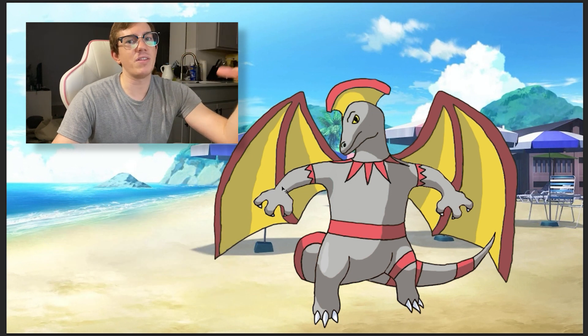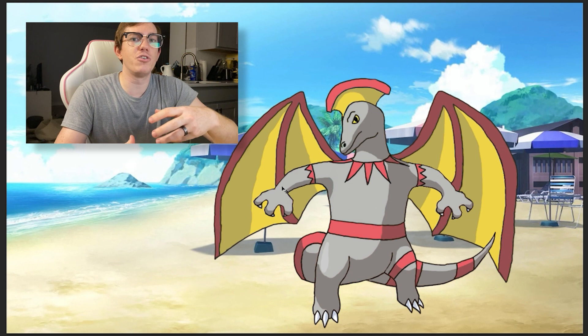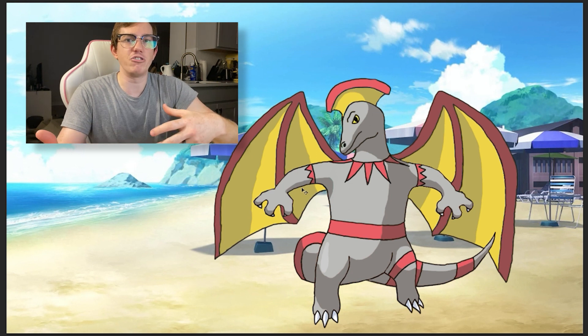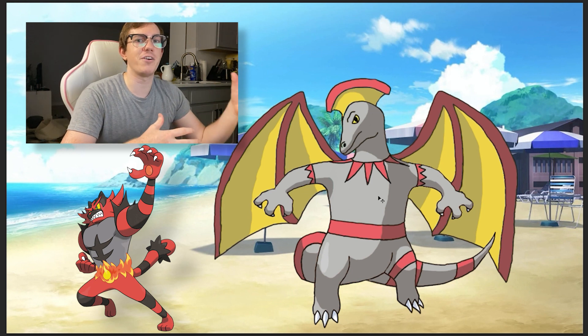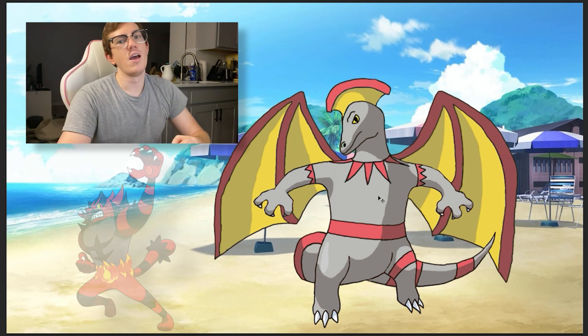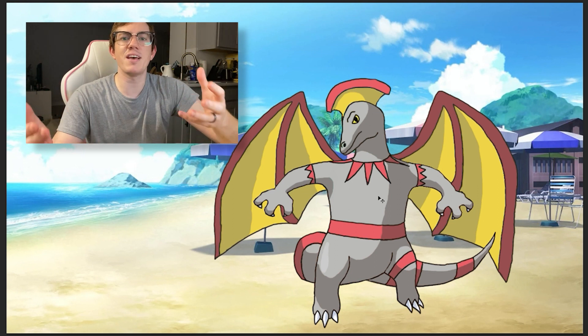In generation seven, they have a really big theme of mixing animal features with humanoid features. You look at all the starters — Incineroar is like a fire cat mixed with a wrestler. It's a very common thing. So I wanted to add that kind of gen seven spice to it.